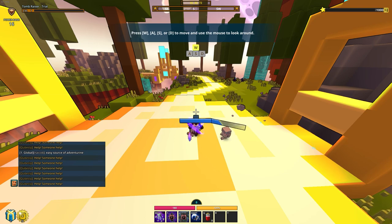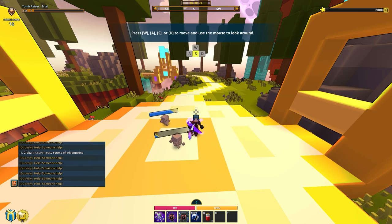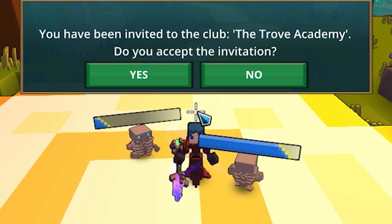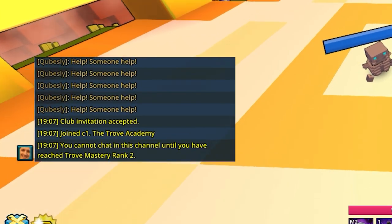Before anything, I have asked in the Trove Academy Discord if someone can invite me to that club. It seems one guy might do it in a couple seconds. If he weren't to, I would ask in global chat to see if anyone else would. Oh, there it is. Boom. I can't even talk in that chat.